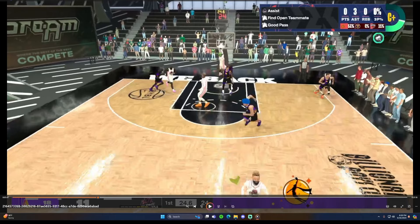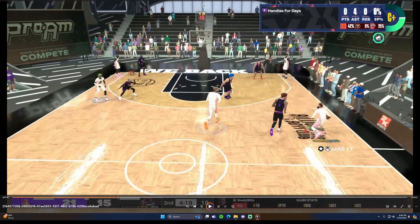Boom — right out the gate we have three assists just calling plays, simple stuff. Three assists and we're at 53% to our takeover. Right here we have four assists. You don't have to start off passing — you really have to be aggressive to play point guard this year. Come out chucking, be aggressive. Being a great scorer helps you in the long run because it opens up passing lanes and assists.